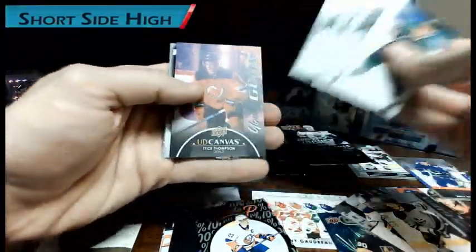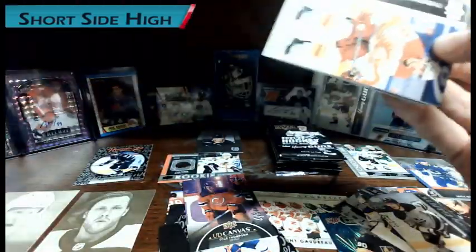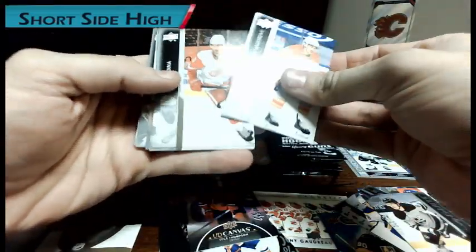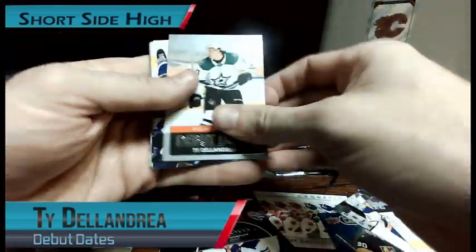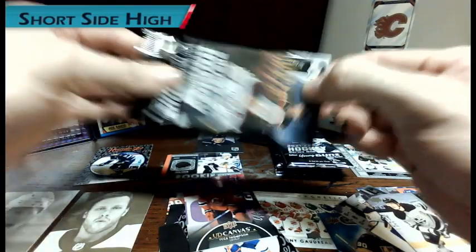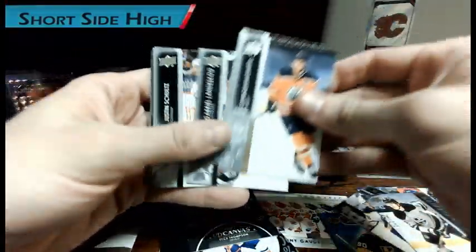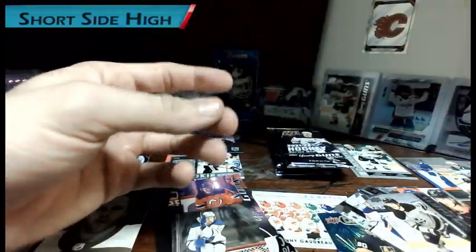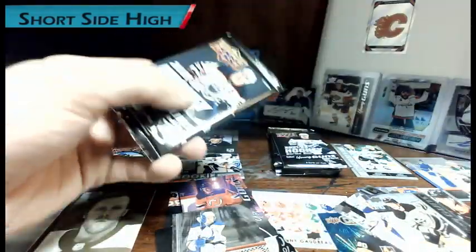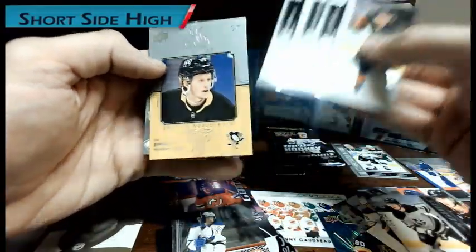Here's a UD Canvas — nobody notable. I keep getting these Johnny Gaudreau's. Connor McDavid base card. Maybe a Canvas of Victor Olofsson. A few packs left. Another Honor Roll — Jake Guentzel. Let's plug in — still hoping something saves this box.